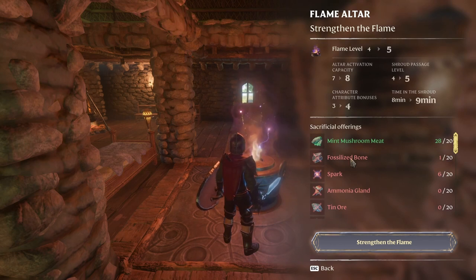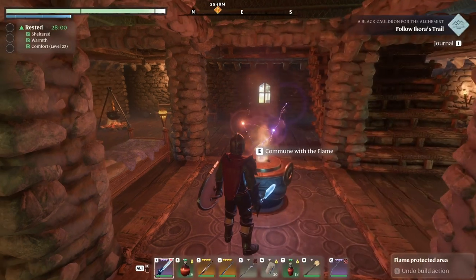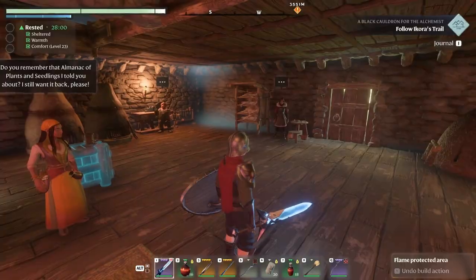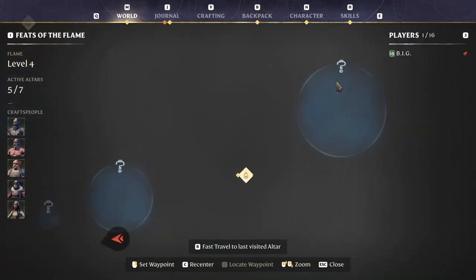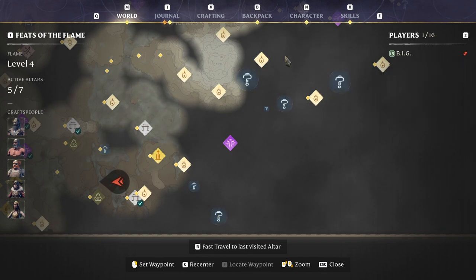We're gonna need fossilized bone, sparks — I don't know how we're gonna get ammonia glands, tinor. We got some fell monstrosity hand; I don't know what that is but I'm guessing we're gonna find it in the new area we just unlocked. Almanac of plants — we're gonna need to do those. This one is for the cooking girl. The tanning station and all the difficult areas are all in the new area.